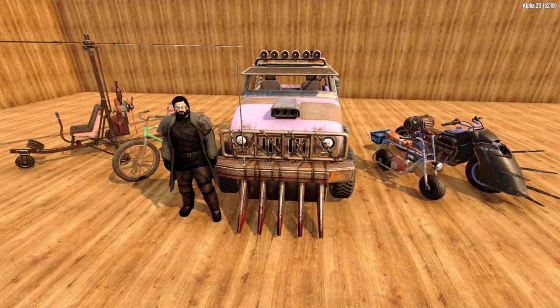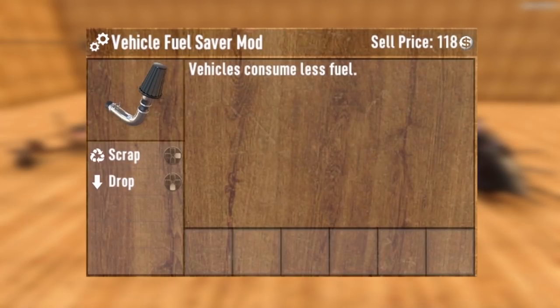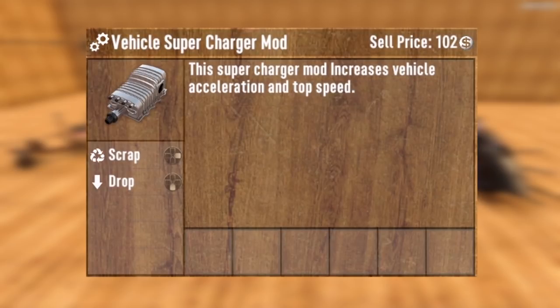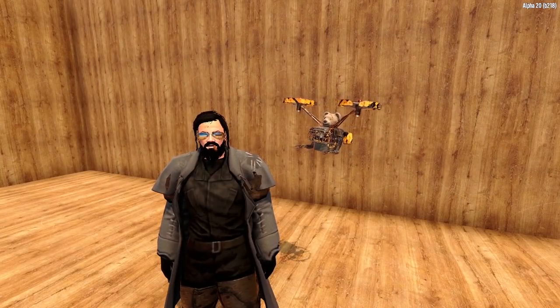On top of the cosmetic slot, vehicles also have mod slots, and Alpha 20 has introduced five vehicle mods to choose from. First, we have expanded seating, which allows two riders on the minibike or motorcycle, or four riders on the 4x4. You have the fuel saver mod, which means your engine will use less gasoline. You have a reserve fuel tank, which increases the tank capacity. Off-road headlights, which gives your vehicle brighter lights. And the supercharger, which increases acceleration. Keep in mind this is just the initial offering — the devs have indicated they plan on adding more mods in the future. It is just nice to see that vehicle mods have finally made their appearance.